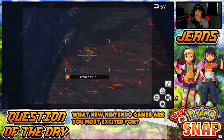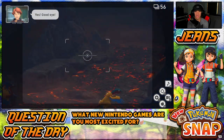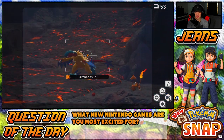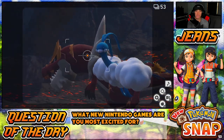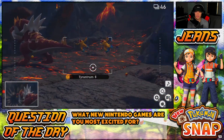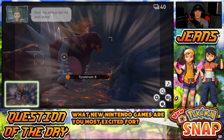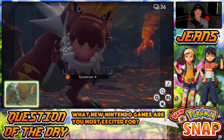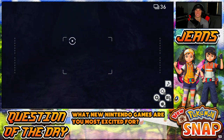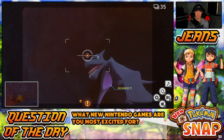What is that — Archiops? Or Aerodactyl? A fossil Pokémon — oh my, yo dude this is the best place in the game! Come here, eat an apple — Monferno too! What is going on here? There's a giant Tyrantrum — I'm getting after it. We already used so many photos. Let me scan Aerodactyl and get a better photo of him. I hear a monkey going — there's Monferno.